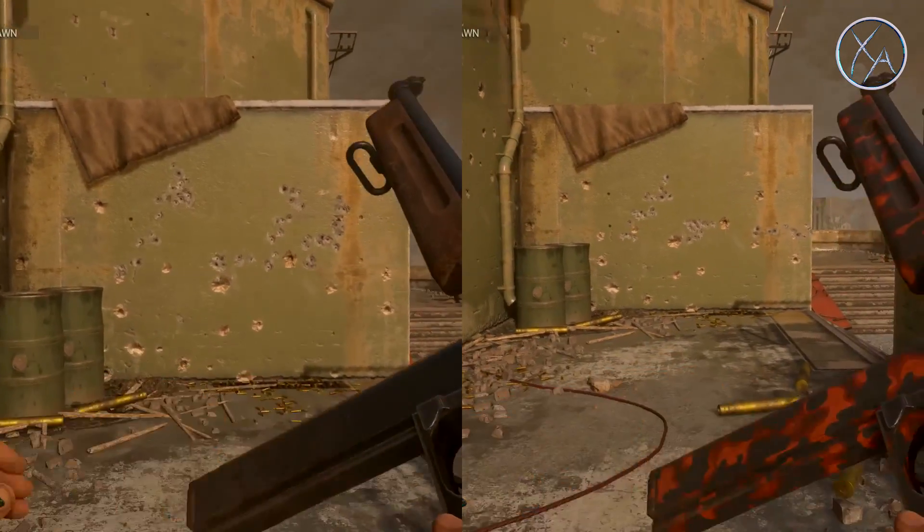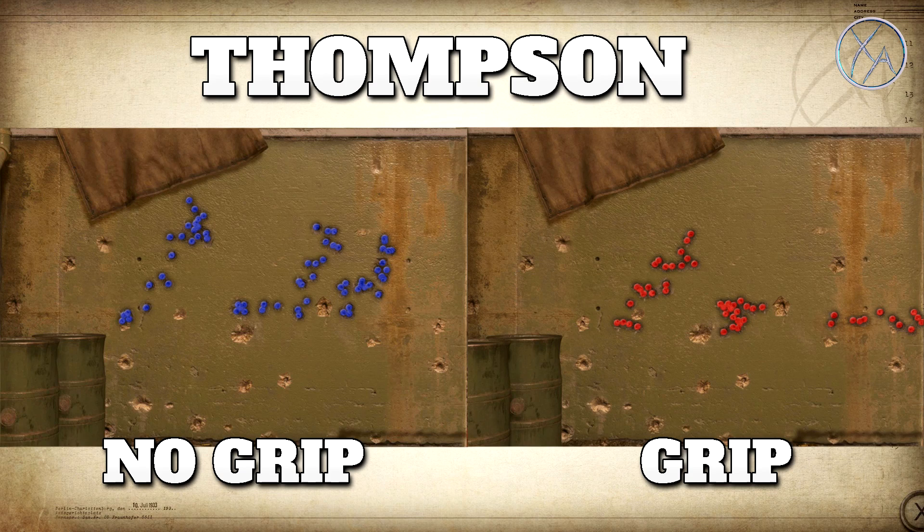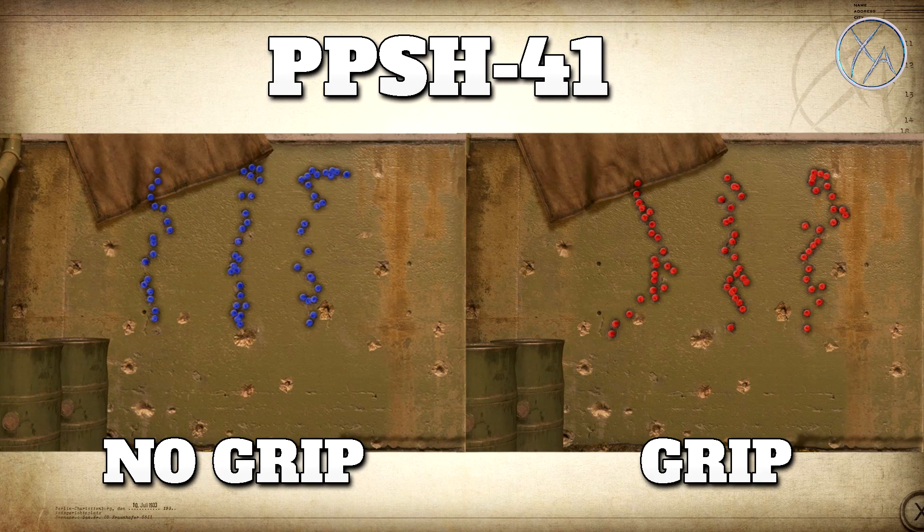First up, let's look at the M1928, the Thompson. With no grip it kicks pretty much up and to the right fairly consistently. With the grip on, one pattern looked pretty much the same as before, the second pattern showed almost no recoil at all — quite surprising — and the third kicked almost straight right and went right off the recoil plot. So it's relatively inconsistent, but it does appear there is a bit of a reduction with the grip attachment. The problem is it's just extremely inconsistent.